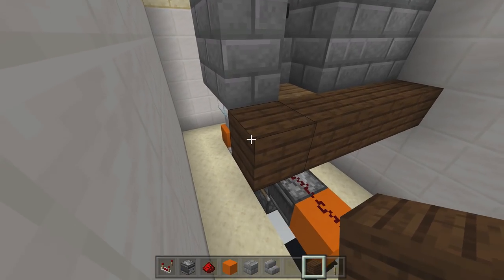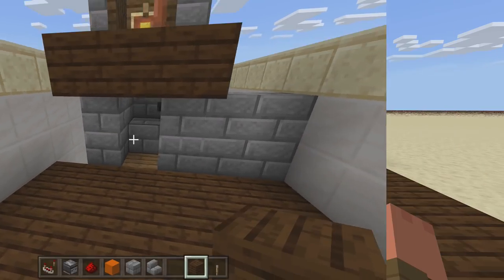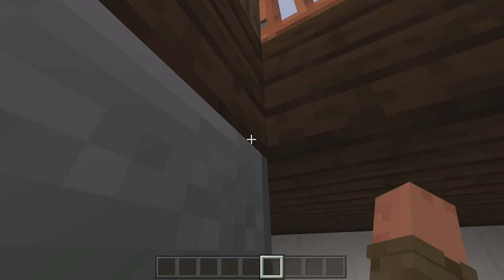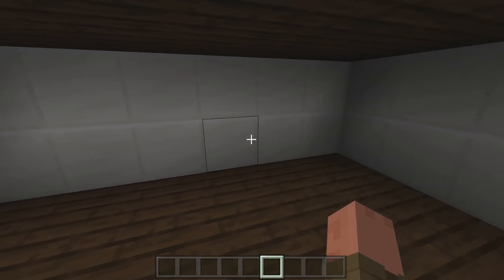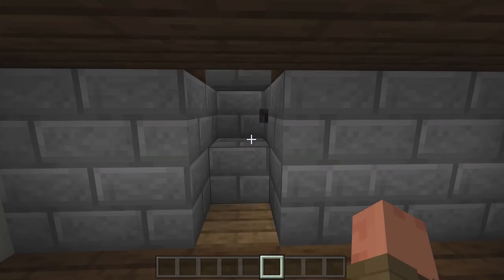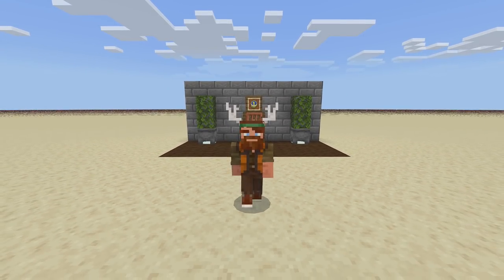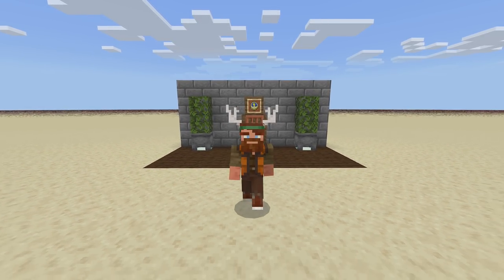Now let's clean up the area. This will be the wall underneath and you'll have your second floor down here - you can bring it down with staircases so you don't hit your head on the ceiling. Once cleaned up, to use it: come to the clock, flip the item inside the item frame, get inside, go down, close the door behind you, and click the button - no one will know you're inside. When you're ready to leave, click the button, it opens up, go back up into the clock and leave like nothing was there. That's how you build a hidden room underneath a clock in Minecraft Bedrock - if you enjoyed this video make sure you like and subscribe, I'll catch you in the next one.